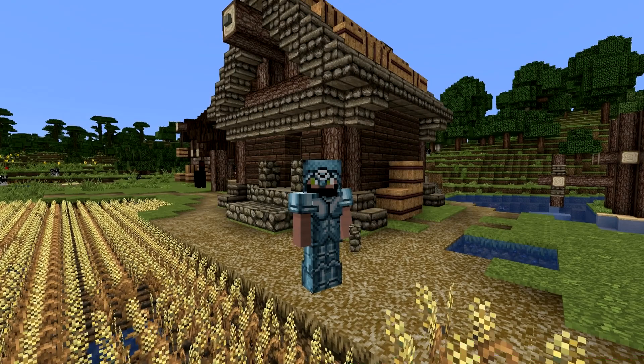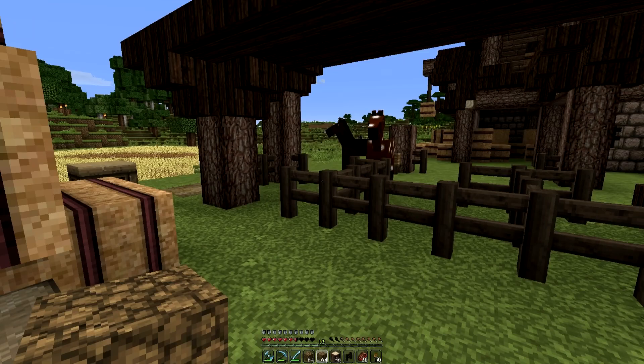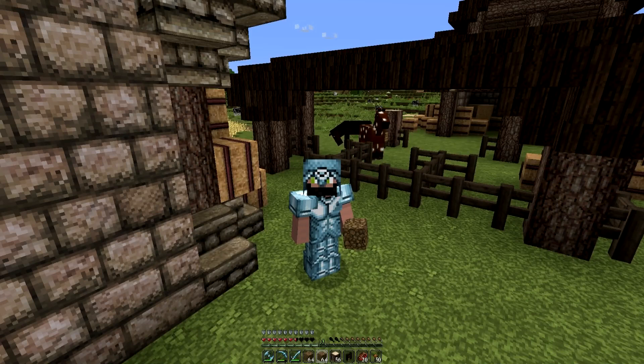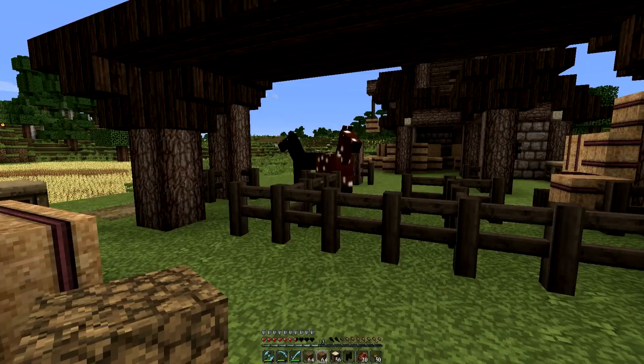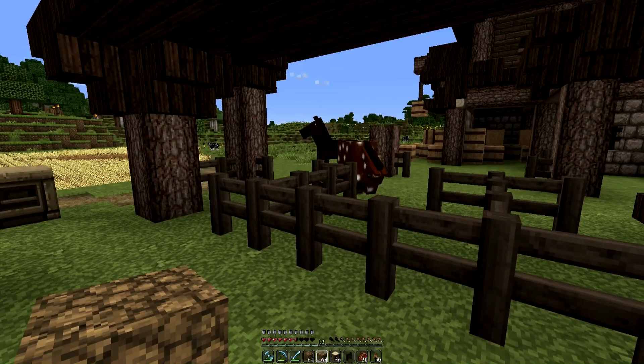The look and feel of a new texture pack — today we're going to be checking out John Smith. Welcome friends to a new episode of Building with Clobberstomp. I'm obviously Clobberstomp. How are you guys doing today? I'm having a pretty good day. I've been making some progress here in the Building with Clobberstomp world for y'all.